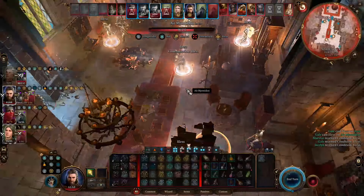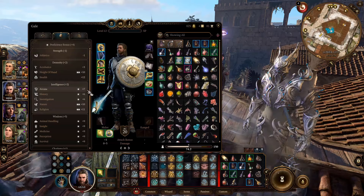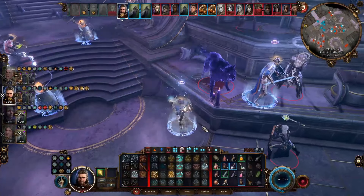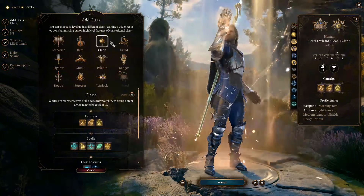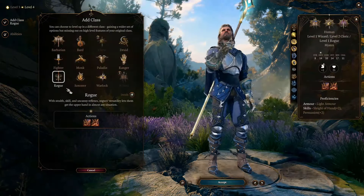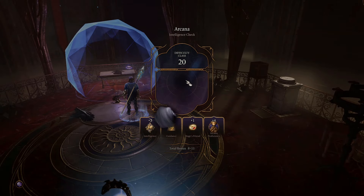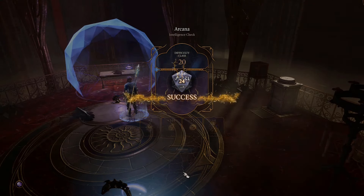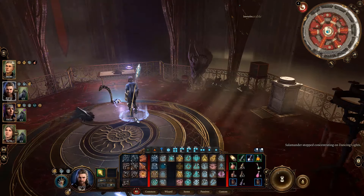This build is a sage-alchemist kind of setting. It's an ultimate skill check and utility build, and it works as a full-time supporter in combat. It has two levels of Knowledge domain cleric, nine levels of Transmutation wizard, and one level of rogue. With the Knowledge domain and rogue class, it's almost a free pass for all the skill checks outside of combat, giving you amazing freedom to steer the story in the direction you want.